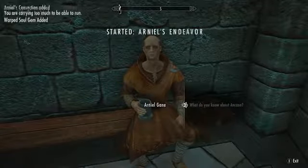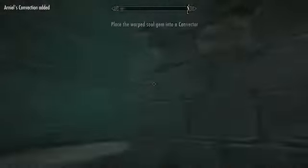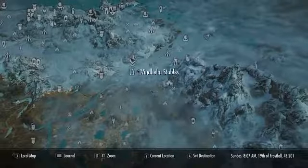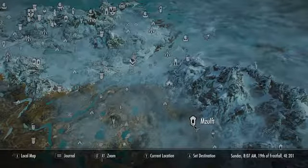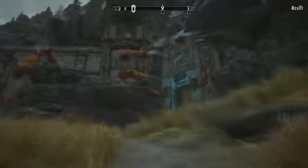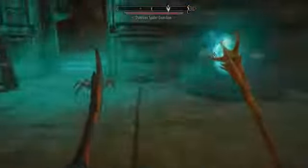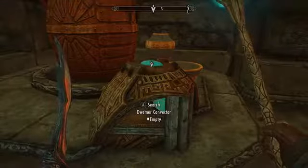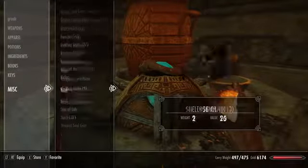We must now fast travel to a Dwemer dungeon to find a Dwarven Convector. The best and fastest place is Mzulft on the map — there are two convectors right next to one another here. Enter the main dungeon on the left; you don't need to do the whole dungeon to reach the convector. You can actually find it right at the very start. Take out the Dwemer machines and make your way to the convector, then open it up and deposit the warped soul gem inside — you'll find it in the Miscellaneous section of your inventory.